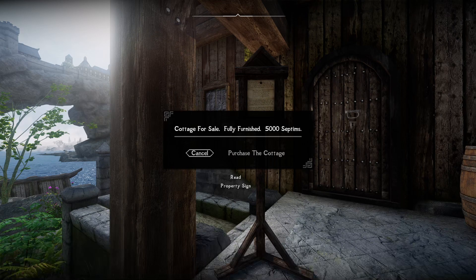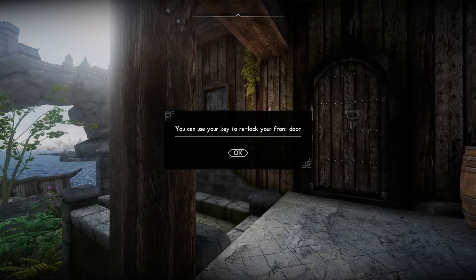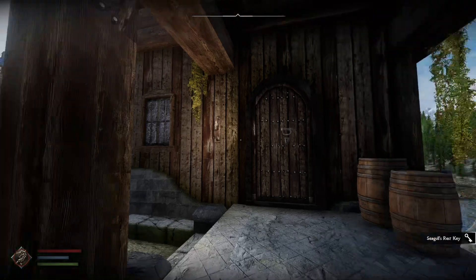Oh, okay — so you have to purchase the gold. I purchased the cottage and I did not know that. Oh cool, so you can use the home to relock your home — that's cool. Let's go inside and see what's inside.